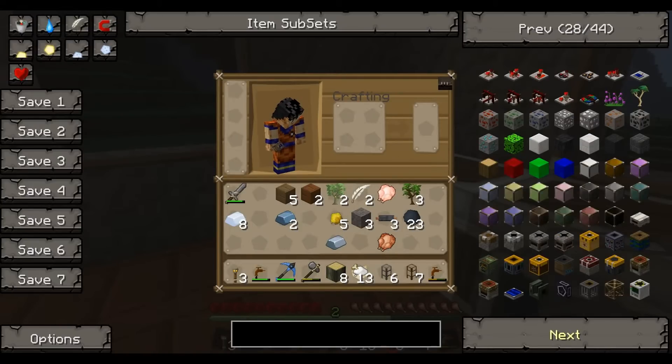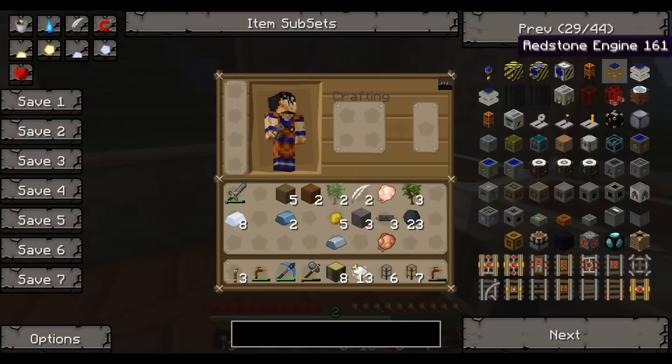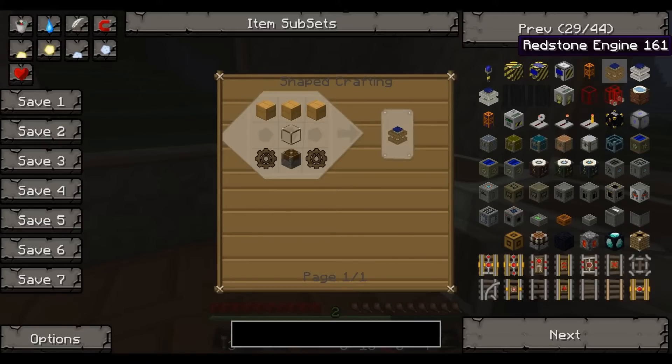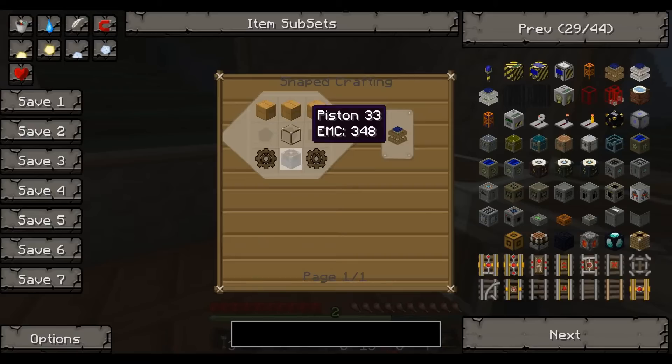These are just decorations. Nearly there, I think. There we go — redstone engine! How do you make that? That's how you make it. Oh god, I've got to make a piston. You know how to make pistons, don't you? I call it done.